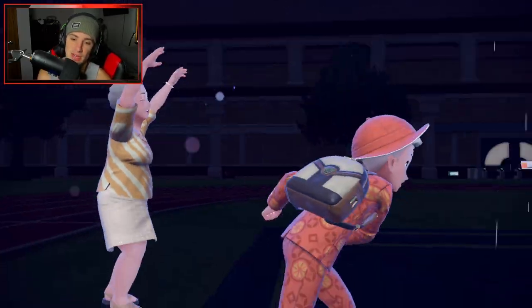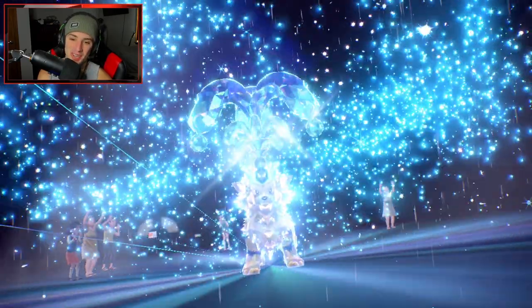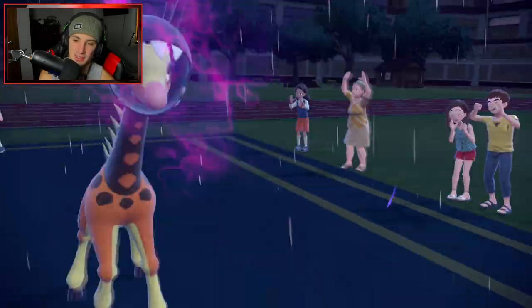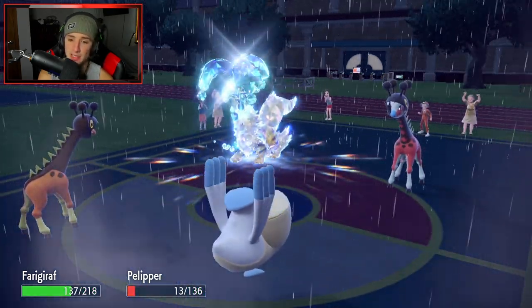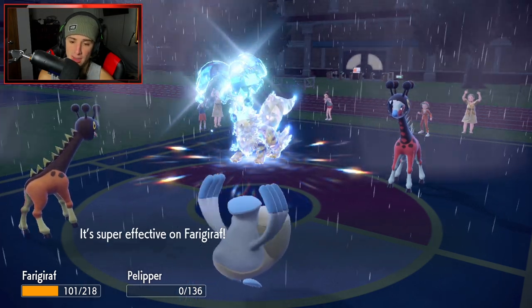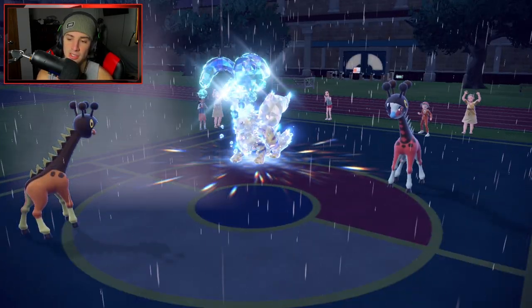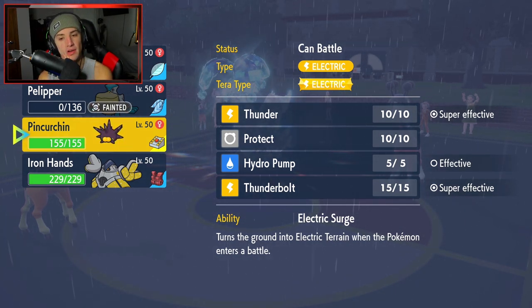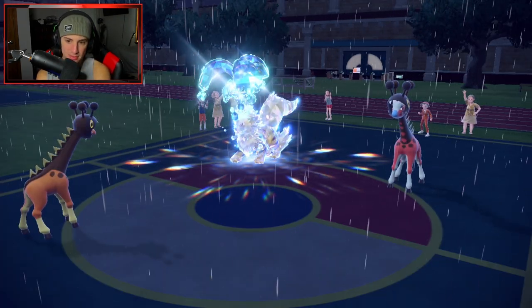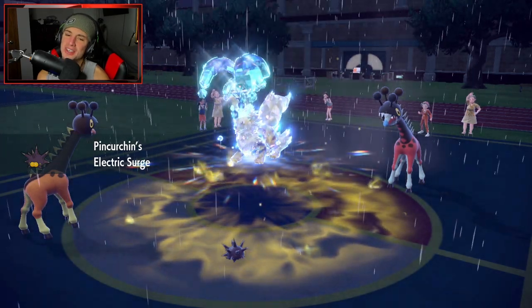He ends up Thrash-slicing his Arcanine and Arcanine gets Tera into Water - actually a really good Tera type. Little Water Tera Arcanine here. I'm gonna Psychic and get a nice chunk of damage off on Farigiraf, but Hyper Voice flies here and does a bit too much damage to my Pelipper. I can deal with that. I could bring out Iron Hands but Pincurchin would be a little better - Thunderbolt can rip into whatever Pokemon I want, and Pincurchin has Thunder.